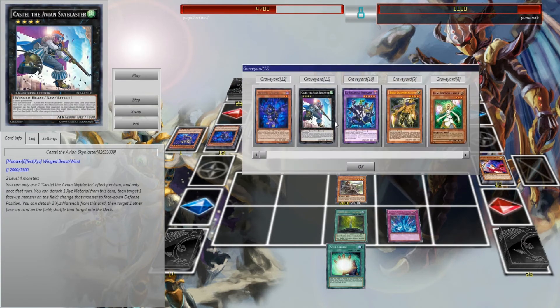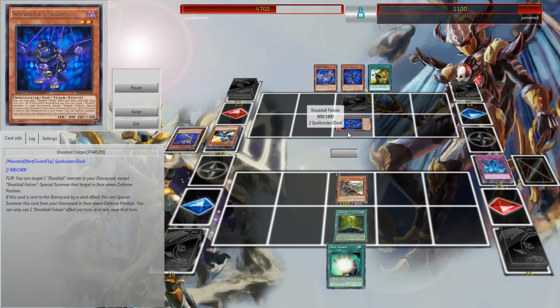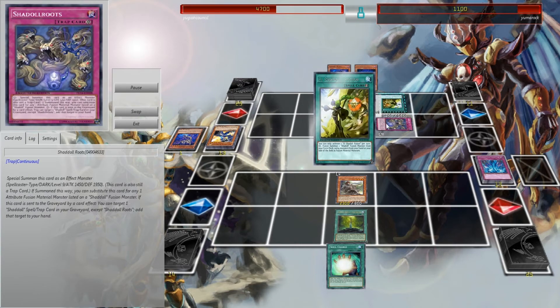I just want to break this down real quick — this is Castle the Avian Skyblaster. I have yet to put this in any of the extra decks, because this comes from the Duelist Advent, which has a different name in the TCG and I can't remember. You can only use the effect once per turn and only once that turn. You can detach 1 XYZ material from this card, target 1 face-up monster on the field, and change it to face-down. Or you can detach 2 XYZ materials, target 1 other face-up card on the field, and shuffle it right into the deck. When the set comes out you definitely want to have it, because it's going to be really silly.